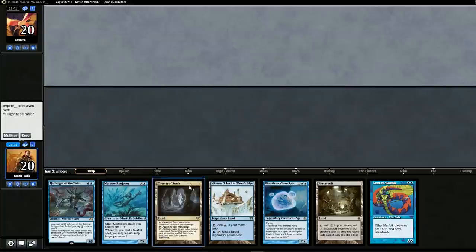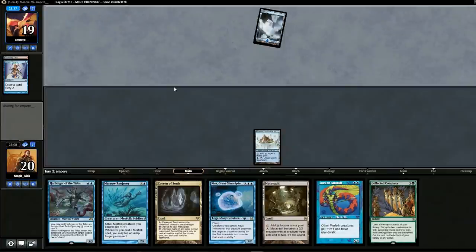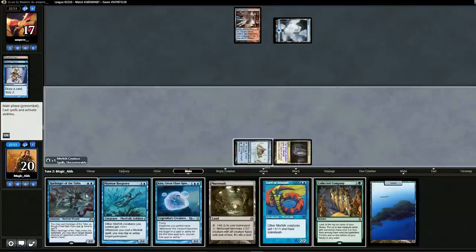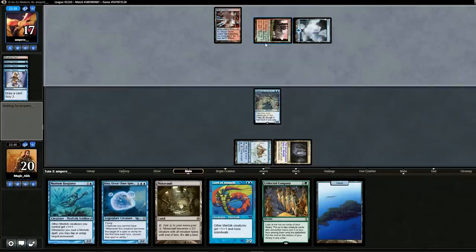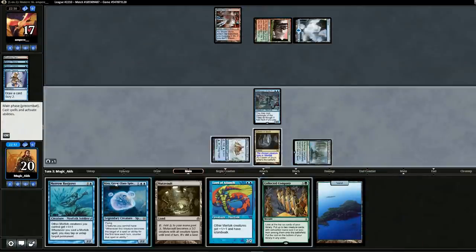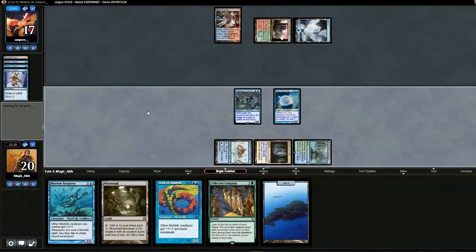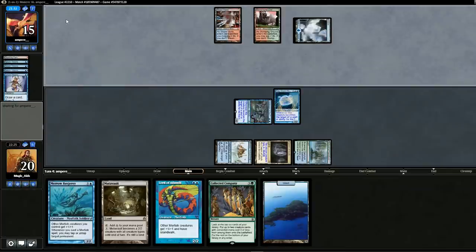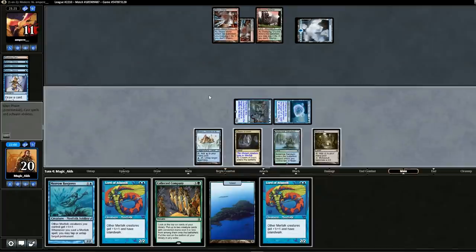Opening hand has nothing too spectacular but we do have Cavern of Souls, so we'll keep. Can't do anything turn one, so we drop a land and pass. Opponent is playing Serum Visions — a lot of them. We drop Harbinger expecting it to get hit. A third Serum Visions — why is there Green in his deck? We drop Kira so our guys can't get hit easily and swing for two. A fourth Serum Visions — that's like Scry 8. We draw Collected Company and hang on to it, attack for four and pass.